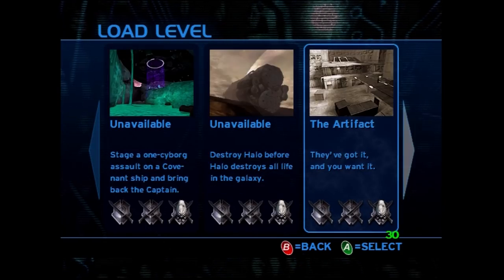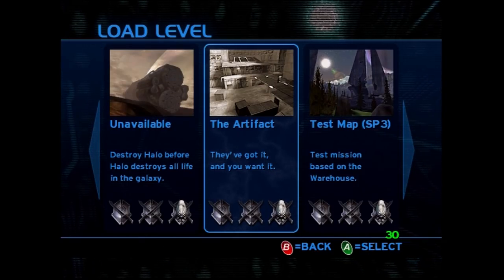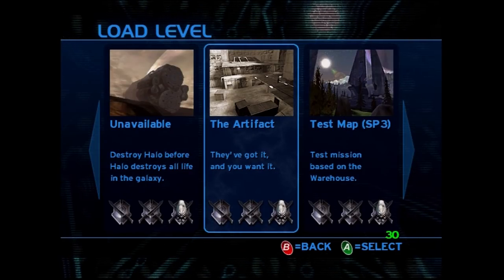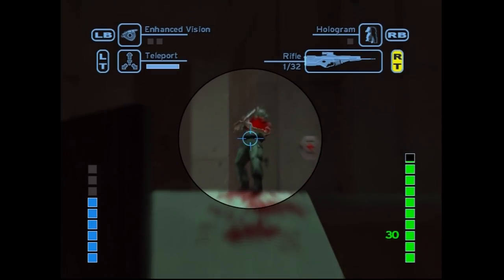In the campaign level selection screen, there are three custom level entries that replace the first three missions of the Halo 1 campaign. However, only the first level — the Artifact — is selectable, as it was the only map file included in the build. The test level itself is a short mission that aimed to experiment with many of Shadowrun's game mechanics.